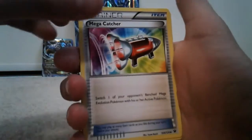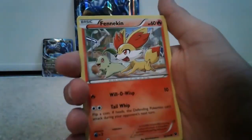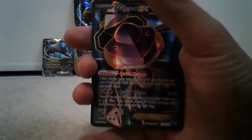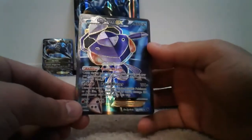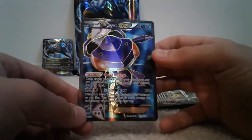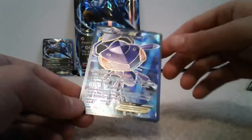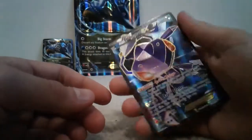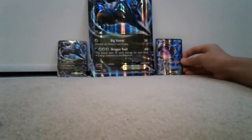Now we'll be moving on to Fates Collide. Oh, there's the code for you guys. Okay, so we have a Wigglytuff, Mega Catcher, Alakazam Spirit Link, Carbink, Fennekin, Seel, Diglett, Snivy, Reverse Lucario, and a Genesect EX full art card. Look at that — it's an awesome card! I didn't even know you could get a Genesect EX full art from Fates Collide. I love that kind of shine it has — that's a different shine from most full arts. Pretty good condition. Nice.